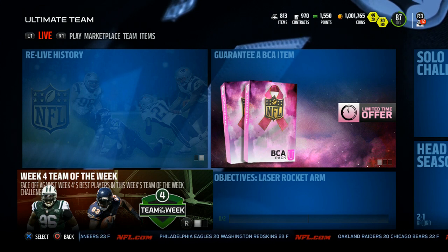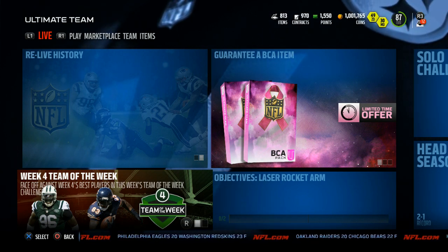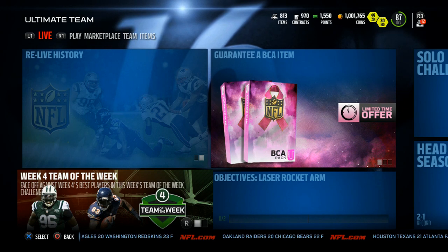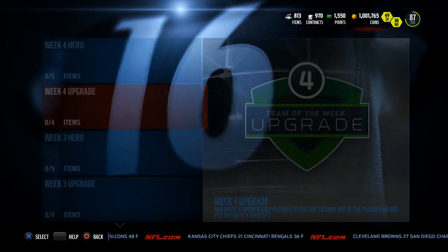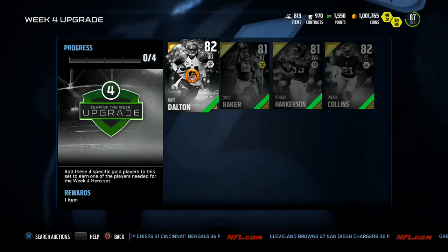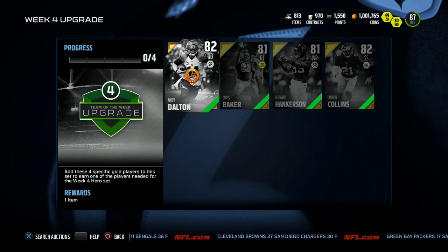We pulled one last week — pulled Honey Badger — hoping to have that success once more this week. We got a seven pro pack bundle coming up later in the video, but first let's take a look at some of the other Team of the Week cards. We'll also look at the hero and the limited edition. Starting things out with the Team of the Week week four upgrade set, which as always contains four gold cards — get all four and you're guaranteed a player from the Team of the Week hero set.